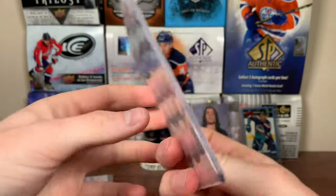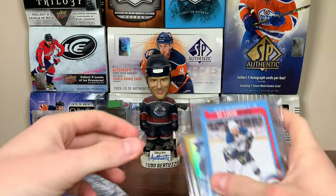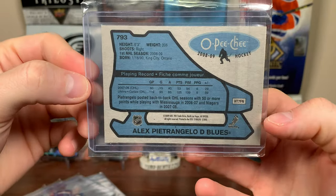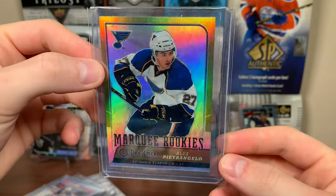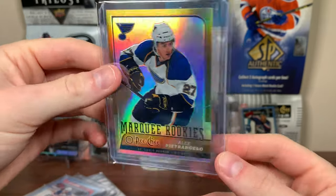We've got Alex Pietrangelo — Violet Pixels, nice, 97 of 399. Got some more Pietrangelo stuff here. 08-09 OPC Update retro rookie — it's got the 79-80 design, the Wayne Gretzky rookie design. Awesome right there. And you got the precursor to Platinum — Metal X there — a Chromium Marquee Rookie, which is pretty much the Platinum Rainbow before Platinum for Upper Deck.